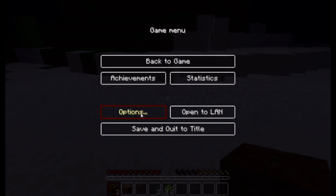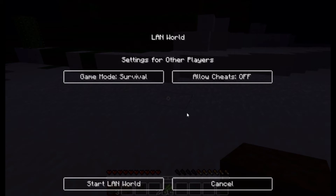So I go to — I press escape, and then I hit open to LAN. Right here, you can change the game mode to creative, adventure, or survival.